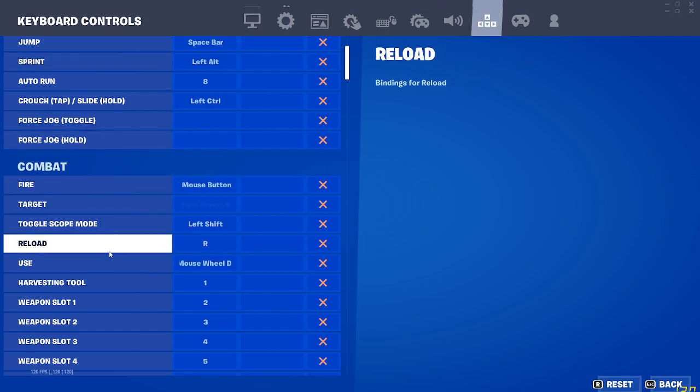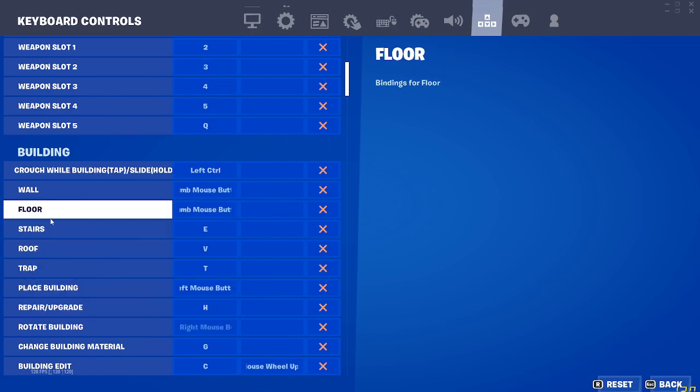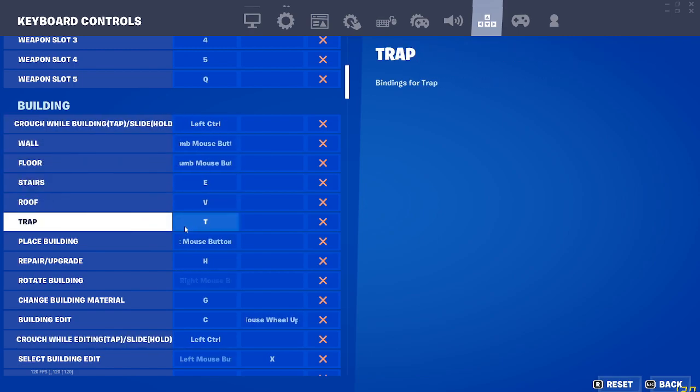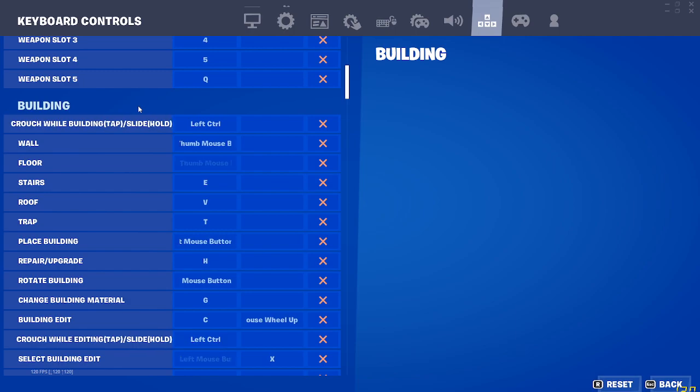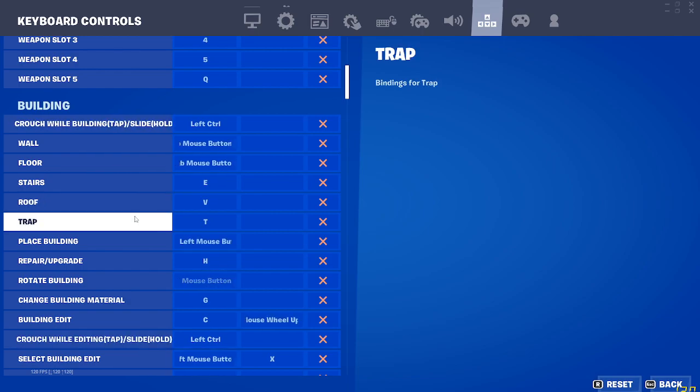Slots are one, two, three, four, five, and Q. Crouch wall building tap — slide hold is left control. Wall is thumb mouse button, floor is thumb mouse button two, stairs E, roof V, cone V, trap T. Place building is obviously left mouse button. Repair/upgrade — I barely use that — but H. Rotate building is right mouse button, change material G.